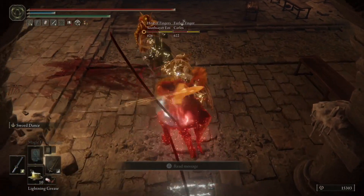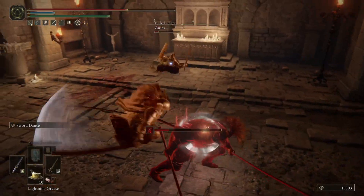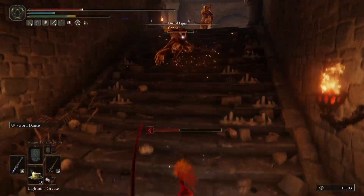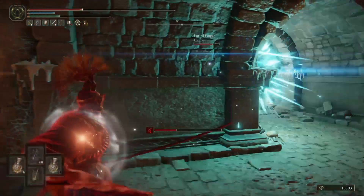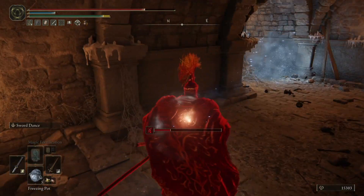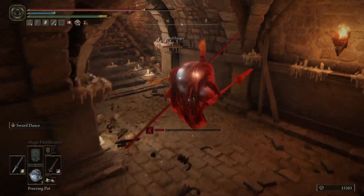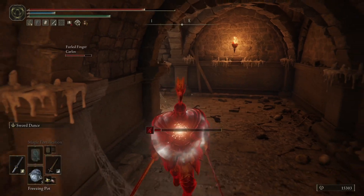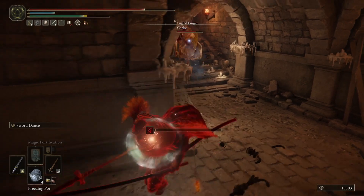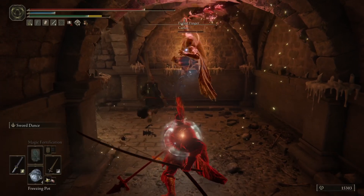This next invasion started off very strong, nearly killing the rune-arched host. We back off to enjoy the full 3v1 and get punished with Hand of Malenia, which does quite a bit of damage and has many poise breaks. So we need to get around the corner and play a game of peekaboo. We don't want all of them swarming us — we'd like one-on-ones where we can. If we can get some frostbite damage off, that's great, as it means our weapons do a bit more damage.